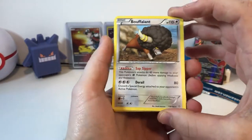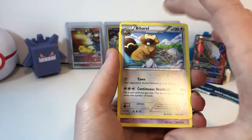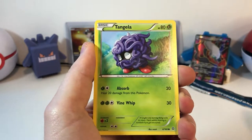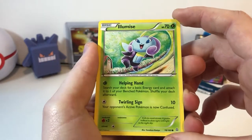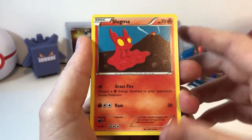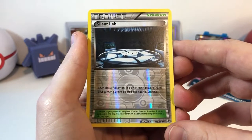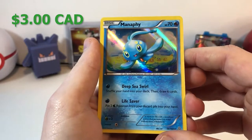We got a Swampert. Nice Rare Candy. Bibarel making a little dam. Nidoran looking at his berry collection. Tangela. Illumise — I never really liked this Pokemon, it kind of freaked me out, but it's nice art. Slugma. Torchic, very beautiful card. Silent Lab. And a Manaphy Holo. Very nice.